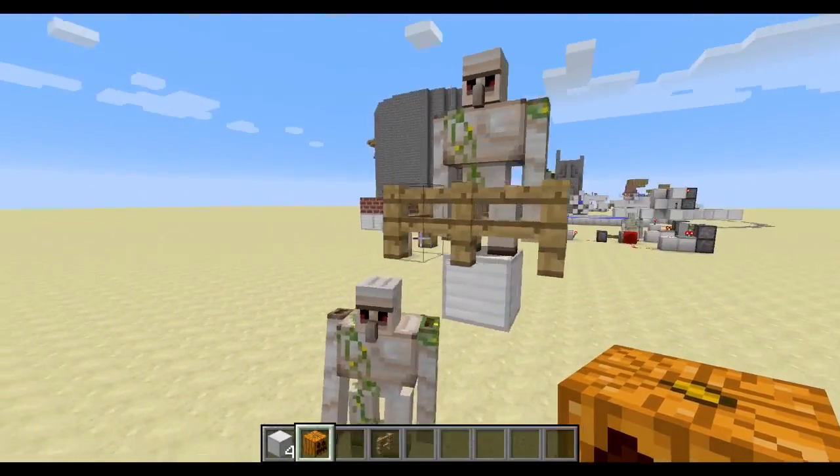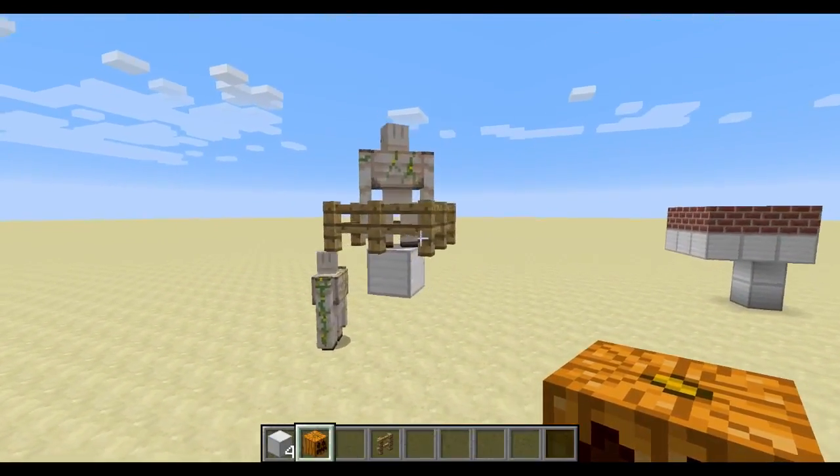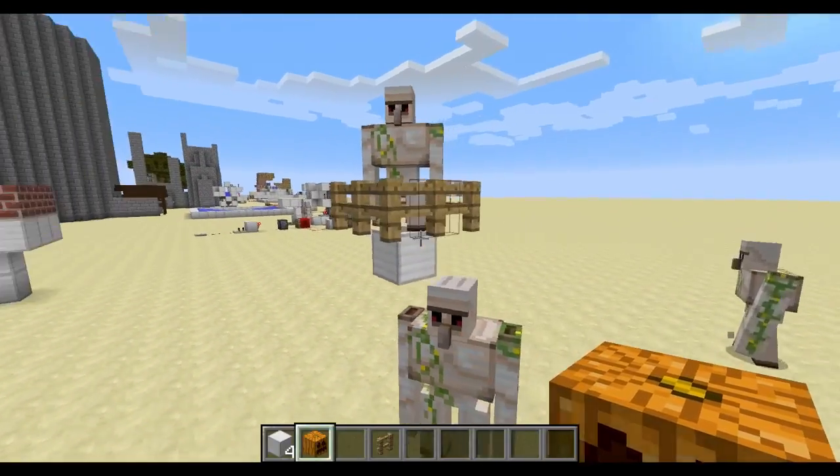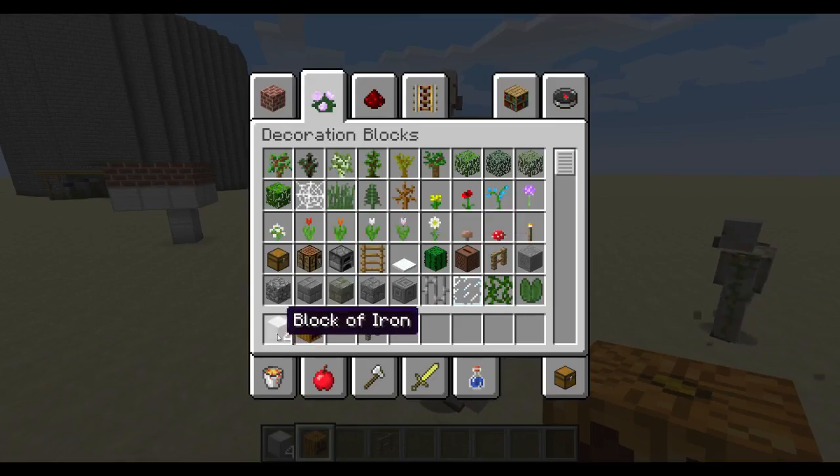Both arms put on the head and that's it — you have one trapped Iron Golem. Easy, nothing special. It's just a lot of iron and pumpkin.